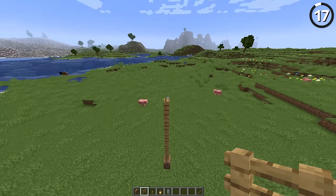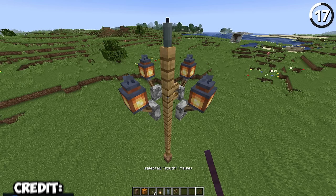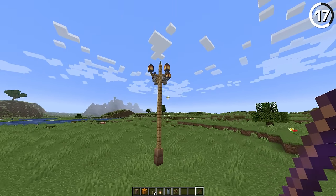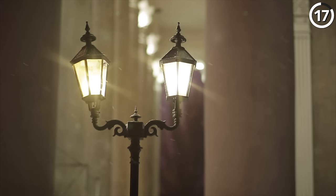By placing down a row of fences with a gate in the middle, and then four levers supported on top of that, we can use those levers to support our lanterns. When we stand at the ground level, you can quickly see this to be a beautiful street lamp. Just as long as no one comes by and flips it down — I guess every street lamp looks good until someone vandalizes it.